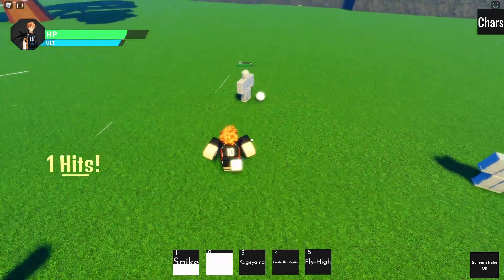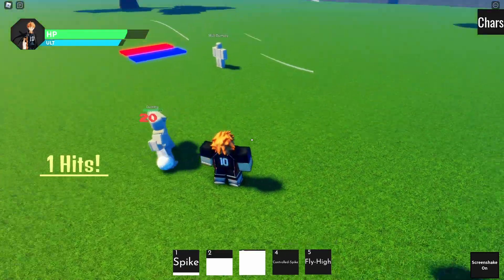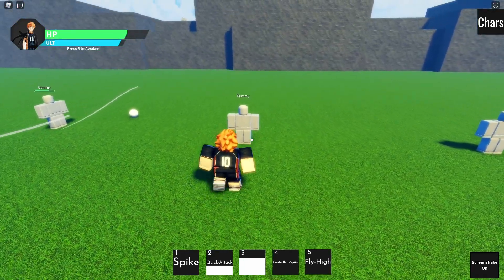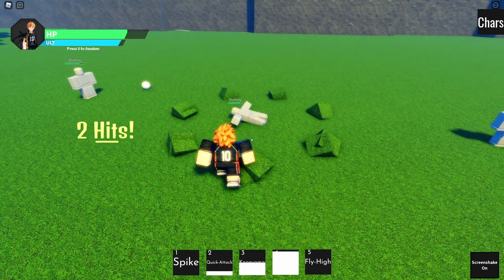Now this one right here is an Auto Dodge — let me see if I can do it first try. Okay, there we go! And it actually does it — that's cool. The last move we have in this base is Controlled Spike. Boom, 10 damage, not bad.